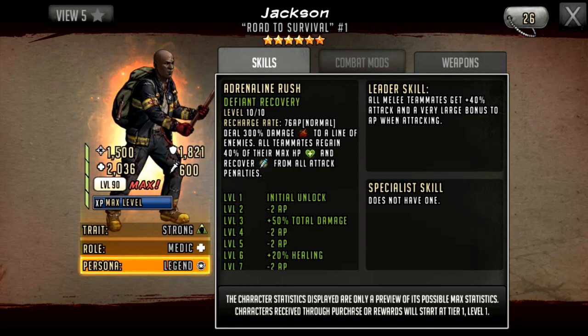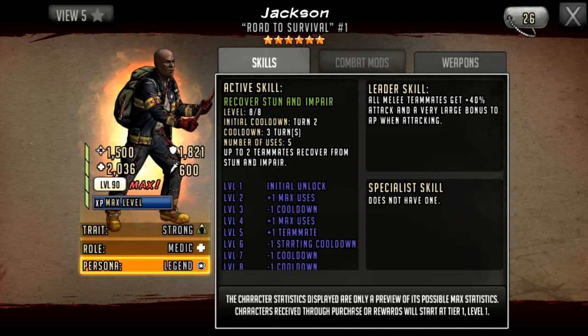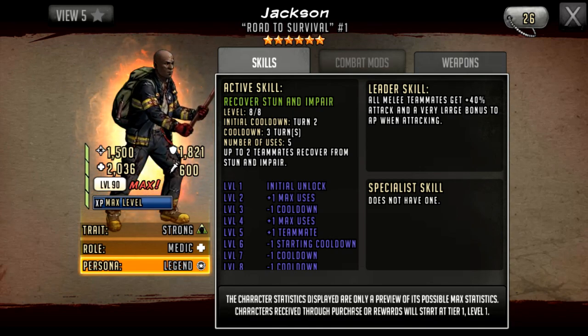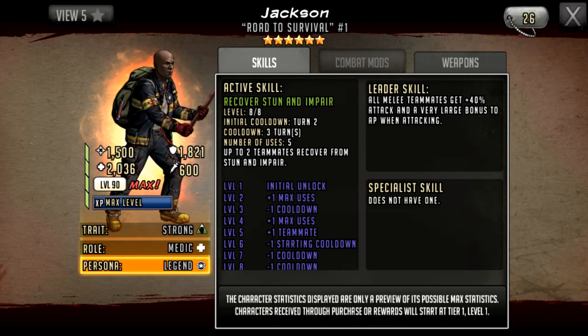We don't really need more support characters in attack teams, and unfortunately that's what we're getting here. He also has an active skill: Recover Stun and Impair, with an initial cooldown of two and a cooldown of three turns, allowing up to two teammates to recover from stun and impair. Since he's being moved toward an attacking character, having a double-barreled active skill isn't as bad, but personally I prefer a very defined active skill doing one thing.